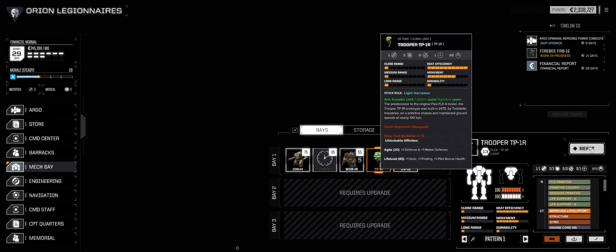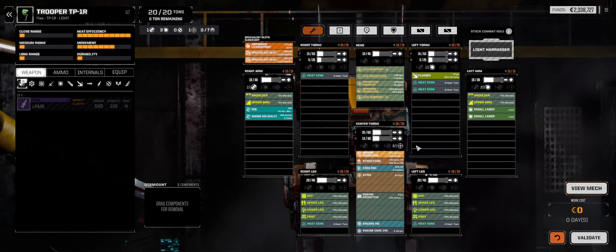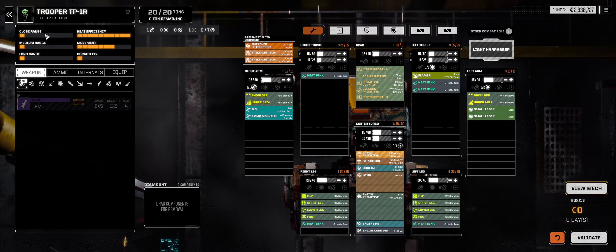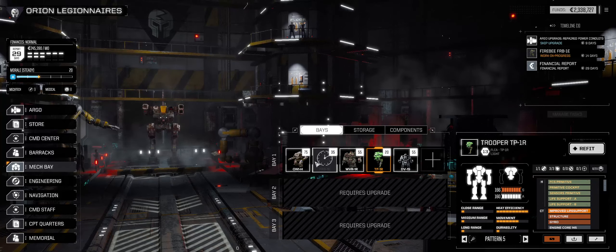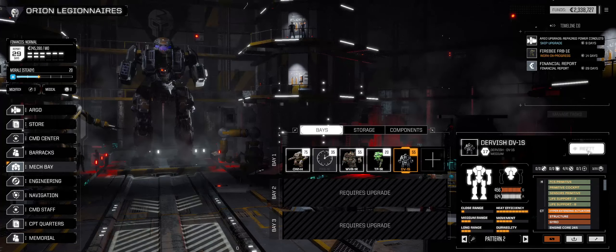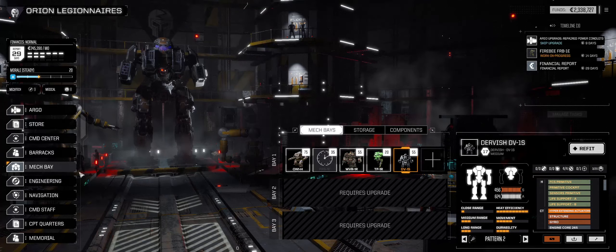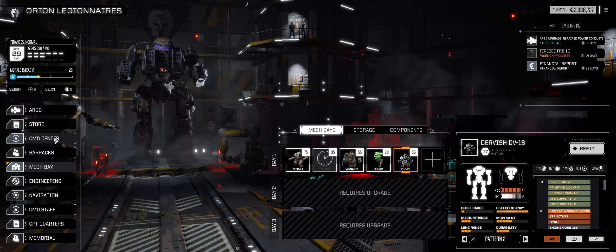We've got a Trooper as well, and honestly it's a piece of junk. We need to armor it up - we'll fix this up, but not today. If I lose a mech, this is the one I'm willing to lose. The Wolverine 1R - again, a primitive mech - doesn't have a lot of firepower, but we can armor this up and it will be decent and durable. Unlike the Dervish, which is not durable and can be broken open pretty quickly. So that's our mechs. We already did the beginning of our upgrade, so I think we're ready to take a mission.